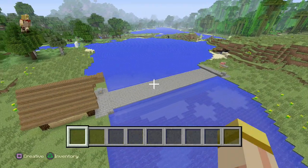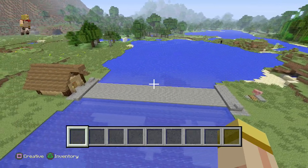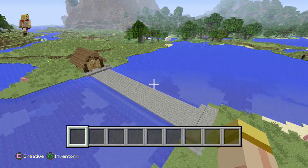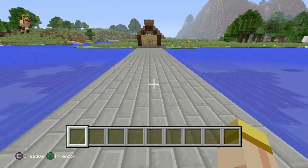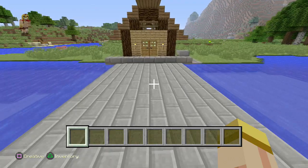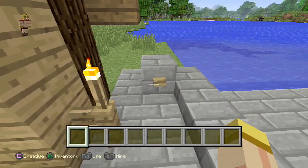Hey everyone, this is Ken and today we're back with another tutorial on a 29-block long piston bridge. What's cool about this is the fact that it's only six blocks wide and when it closes, trust me the water comes completely flat. You're probably wondering what I'm talking about, but I'm going to show you and it's going to be pretty epic.